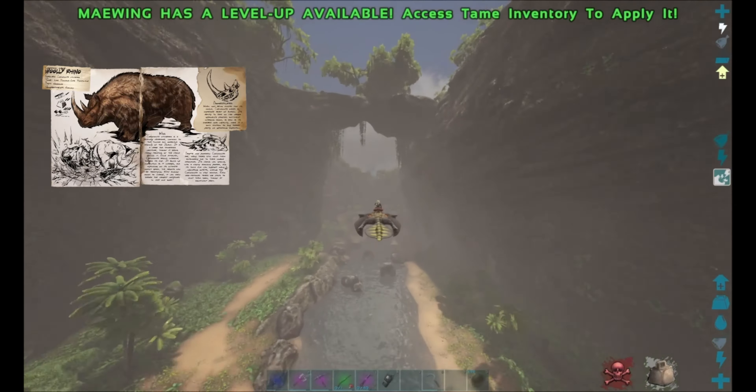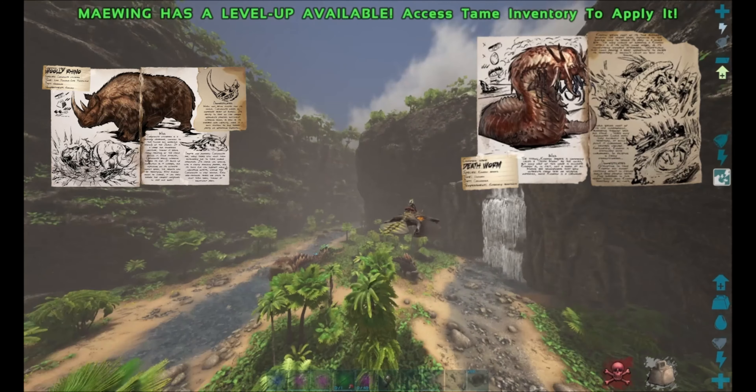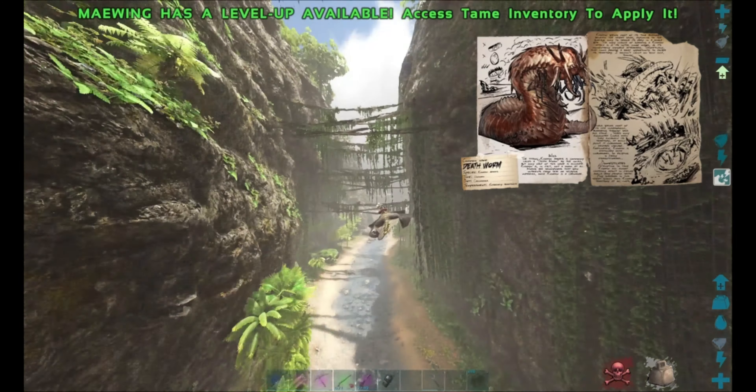Now you can get rhino horns, which would also work in the recipe if you're able to take them down, or you could just kill a deadworm, which will also give you a lot of leech blood.